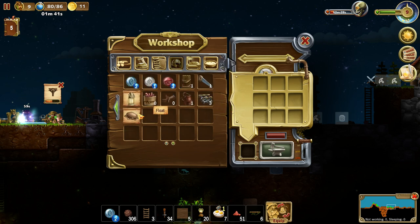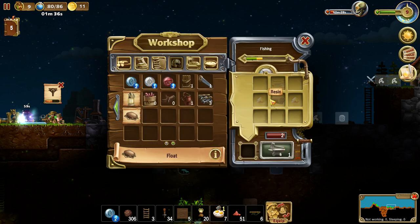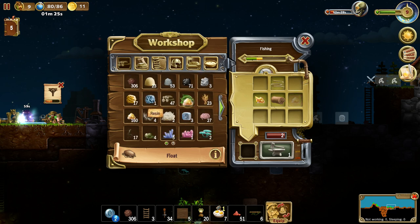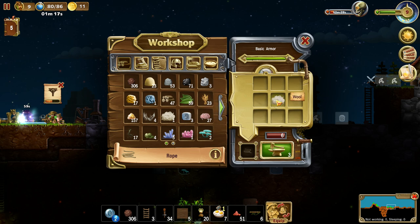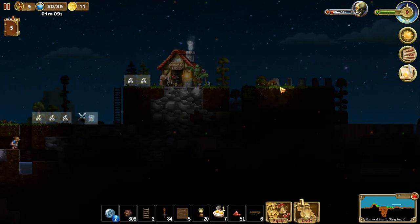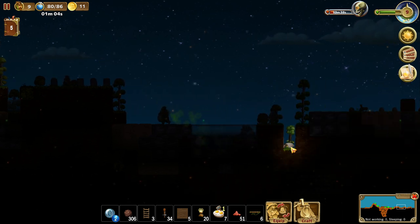We hang in there. A float increases efficiency of the swimmer skill — leather and resin. We've got a lot of resin, leather plenty as well. We need more rope — that's what we need. We're always short on wool because it only comes from those sheep, and sometimes you find sheep and they don't have any wool on them.